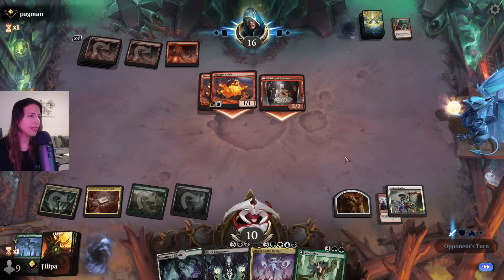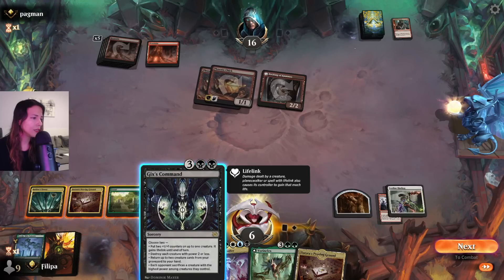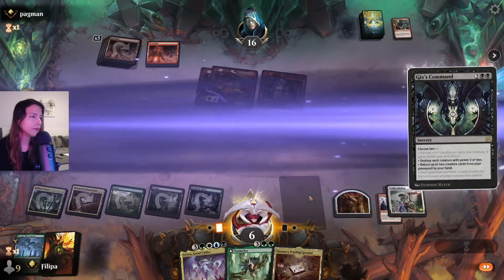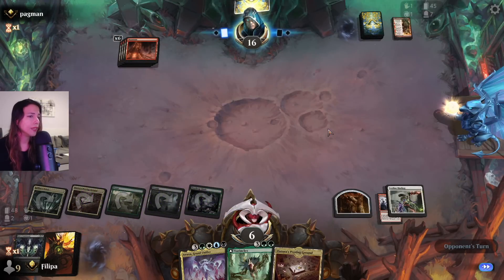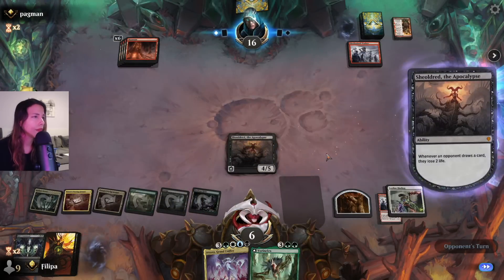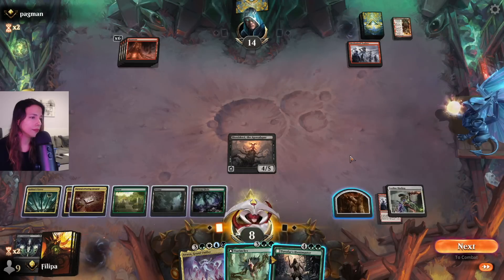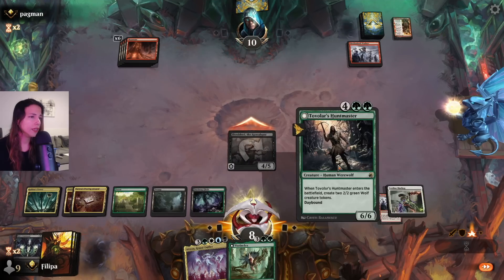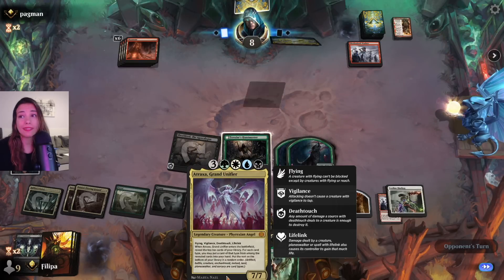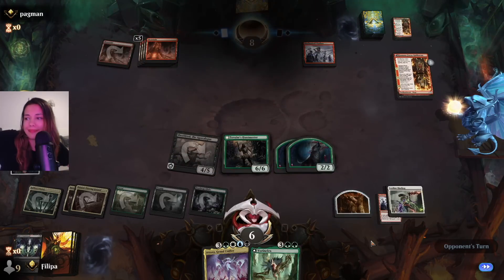I think I might just go for destroy all creatures with power 2 or less — which is everything on their side. I don't have any creatures so what can I do? I do have Vorinclex next. Sheoldred is even better — I need to start gaining life and Sheoldred is the right way to do so. Let's attack, let's play Tovolar's. Can they deal 8 damage? 2 damage... still 6 to go. Crashing Mono Red — let's go!